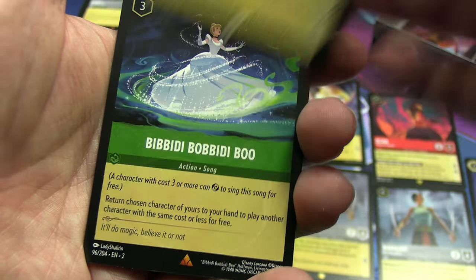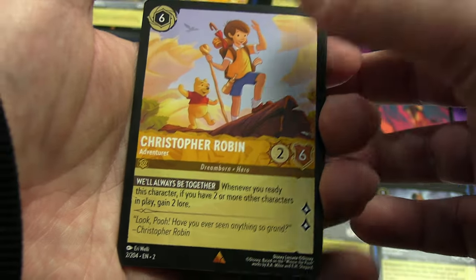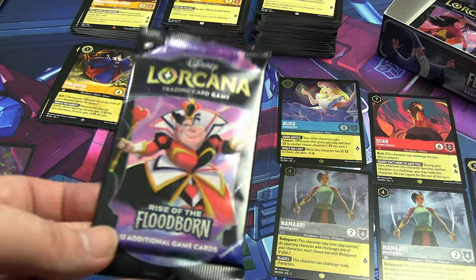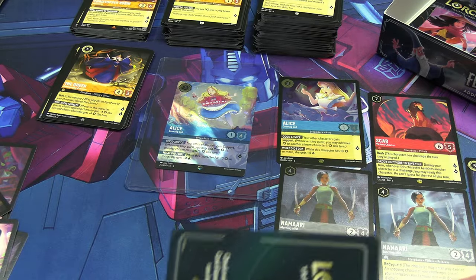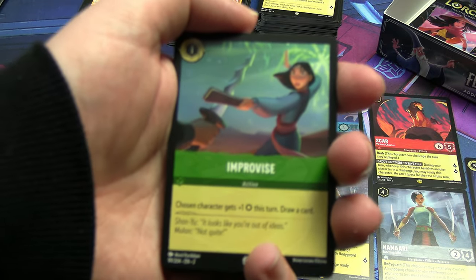Snow White, then Bibbidi Bobbidi Boo — first one of those — followed by normal rare Christopher Robin. Our shiny is an uncommon: the Cheshire Cat. Last Queen of Hearts pack — I have no intention of buying more Floodborne packs after this. Never say never I suppose, but I don't intend to buy any booster boxes, maybe individual packs if I find them cheap enough.